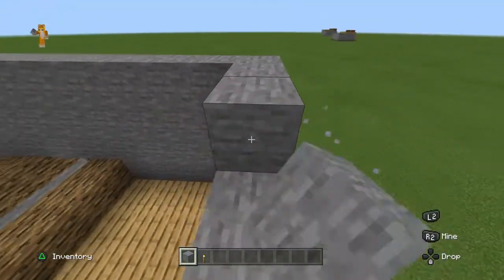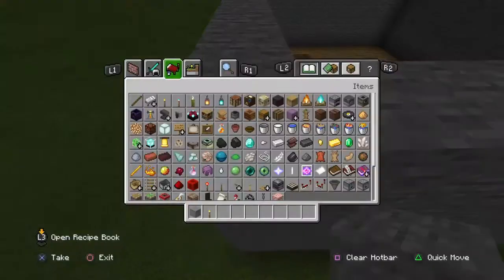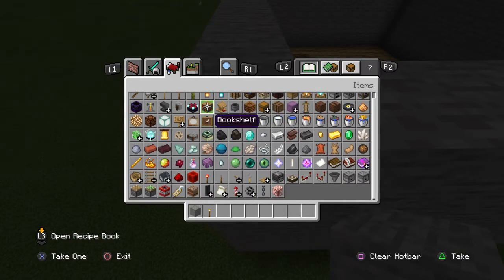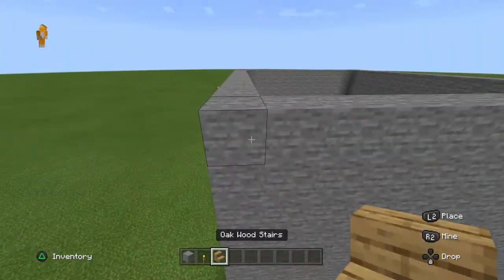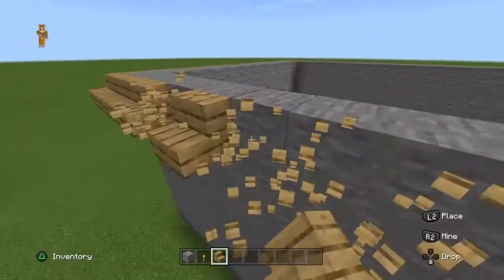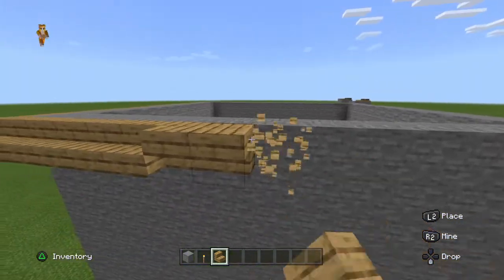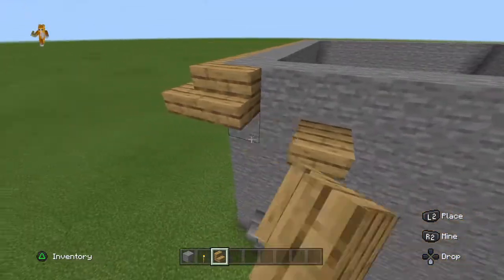After you get this done, you're going to want windows or trapdoors. I'll get this done — then if you want a chandelier I can show you how. Then you're going to want a roof. You're going to do this — go all around. I'm struggling placing these stairs. I never have problems placing stairs, but the one time I'm making a video I have problems placing them.